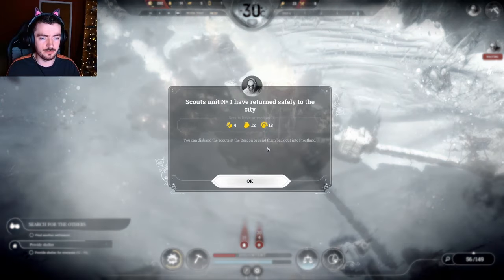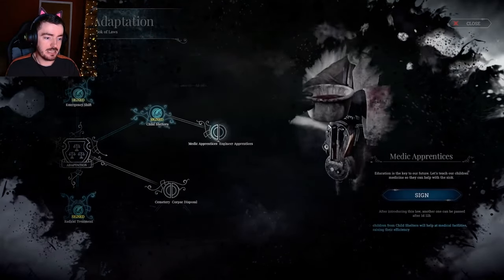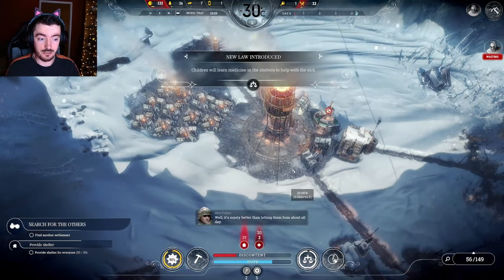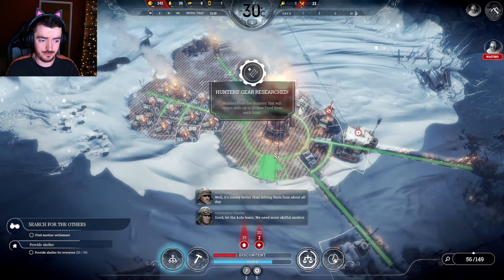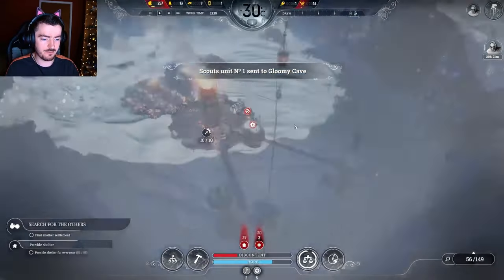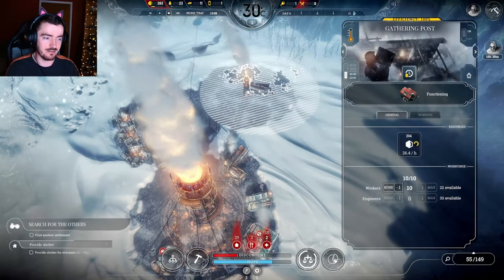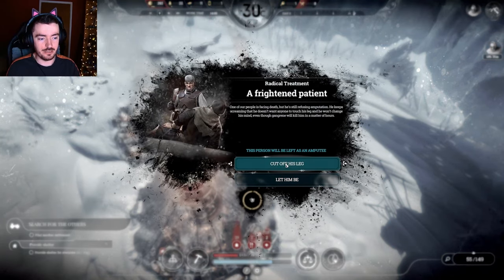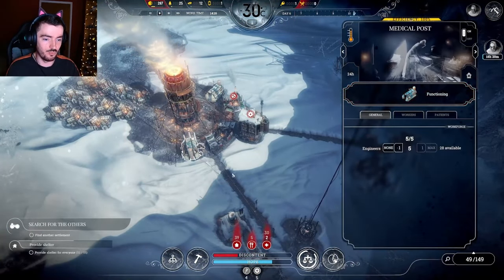Scouts have returned, so now I have even more people I need to house. I'm going to make the kids be medical apprentices - that will improve the efficiency of our medical bays. But I think I need another medical post because it's looking a bit grim. Send the scouts back out to the gloomy cave - sounds fantastic. The wind is blowing such that I can't see this gathering post very easily. We're going to cut off his leg regardless of the fact he doesn't want us to. I'm a wonderful human being.